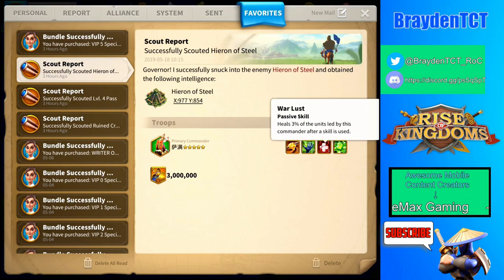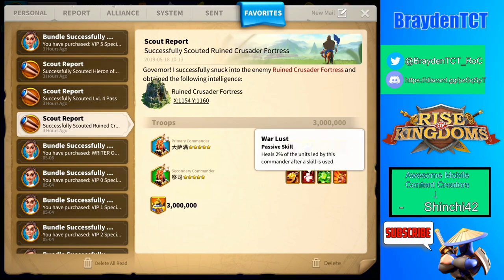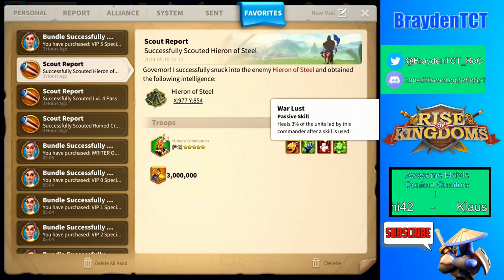The next skill heals 3% of the commander's units after a skill is used. This is 1% more than the Crusader Fortress version. I talked about in my Crusader Fortress video that this isn't as worrisome because it's only 3%, but it can still be annoying — that's about 90,000 units healed. If I have my math wrong, please correct me in the comments.